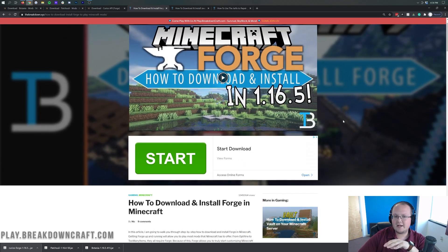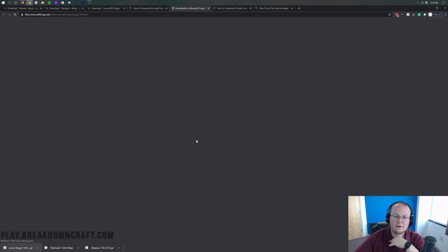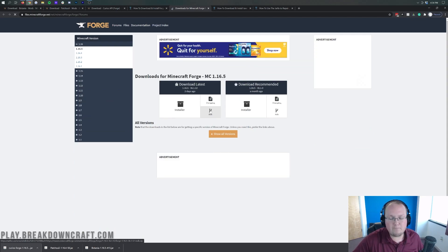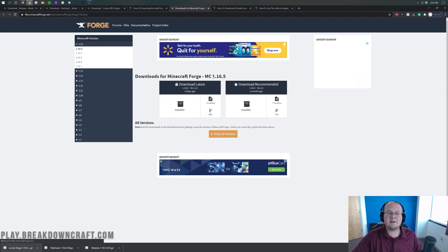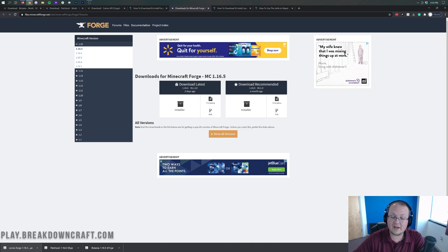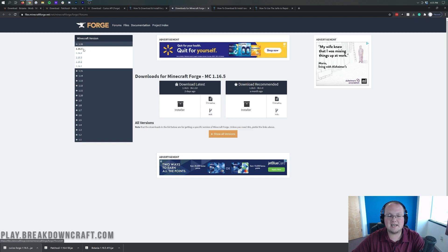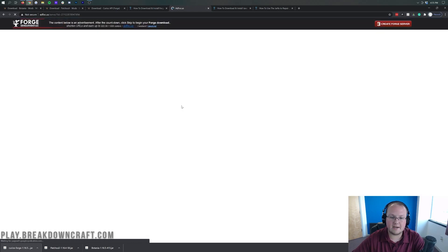We're going to be giving you the basics in this video, but if you do have any additional issues, come to that guide and it will help you out. Let's go and click on the green Download Forge button. It's going to take us off to Forge's official download page, where we want to make sure MC1.16.5 is selected. If it's not there, come over to the left-hand side, click on 1.16, and then click on 1.16.5. Then go under Download Latest and click on the Installer button.